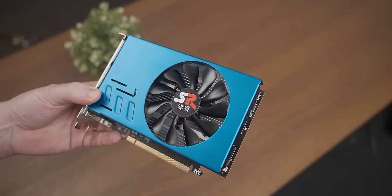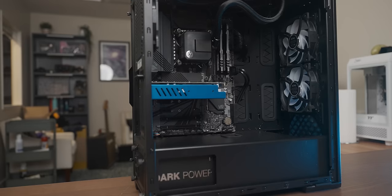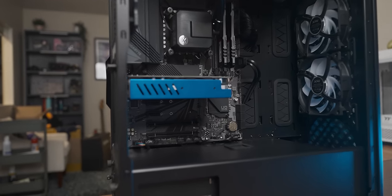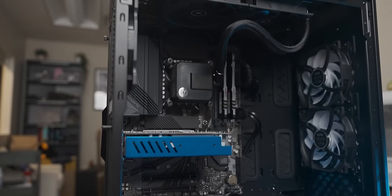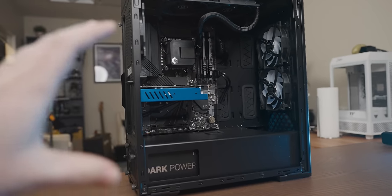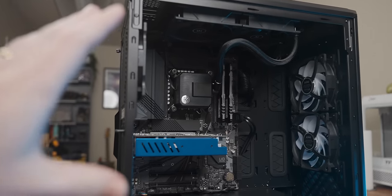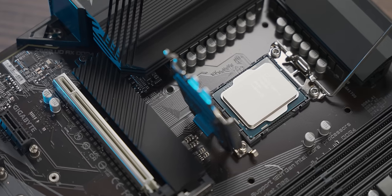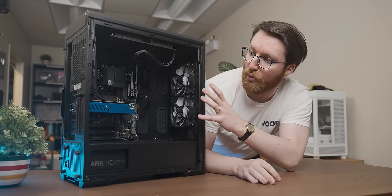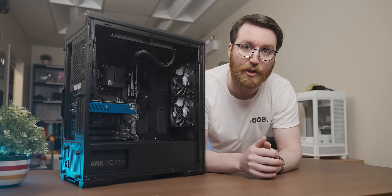It's time to drop this bad boy into a PC. Considering we're going to be powering six displays with a graphics card that's about 80 years old, the rest of the system doesn't really matter since the GPU will always be the bottleneck. I've just dropped it into a PC with an Intel i5-12400F and 16 gigs of RAM. Now that we've got the heart of the world's worst multi-panel gaming setup ready, it's time to look at the monitors.